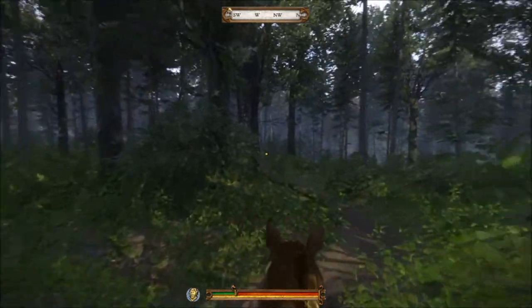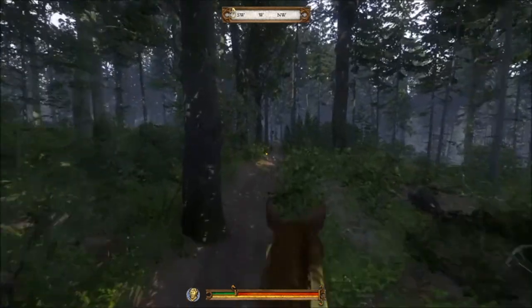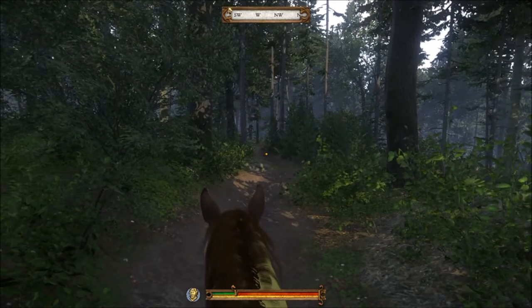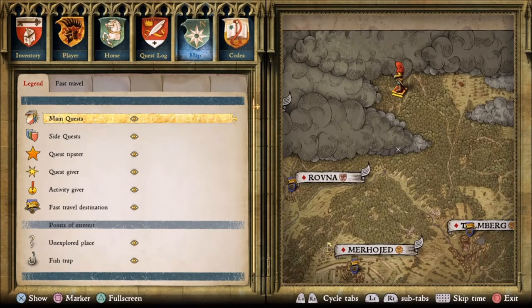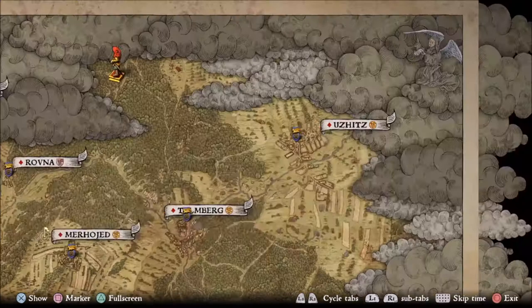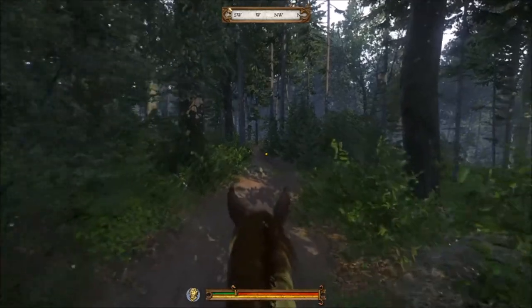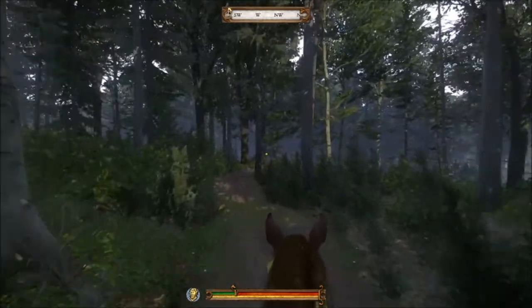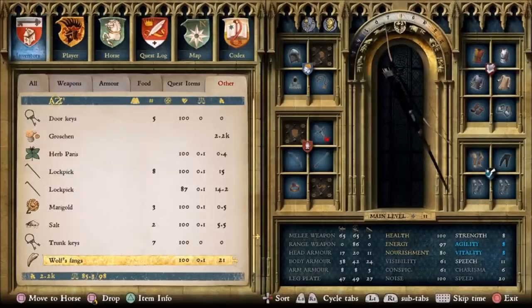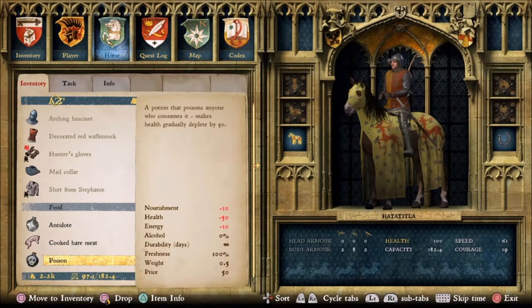So you want to be careful from here on out, because straight ahead is Runt's camp. We might even want to go on foot from here. Let me show you where this is on the map — his camp is going to be right over in here. If you just keep going straight, you're going to run right into it. I don't want to get caught and neither do you. I want to show you something pretty cool I found — look at that. Poison. A potion that poisons anyone who consumes it. Let's move that to the inventory; I'm going to need that.